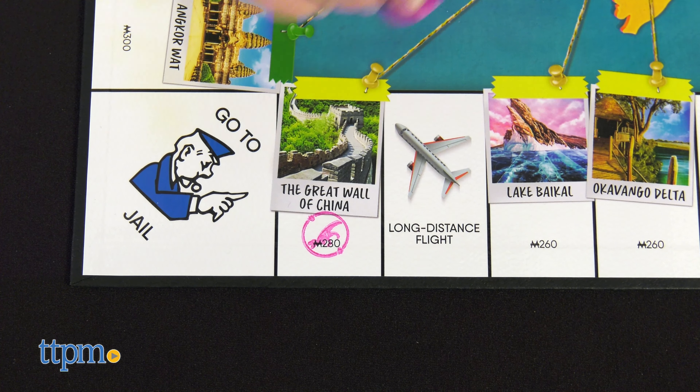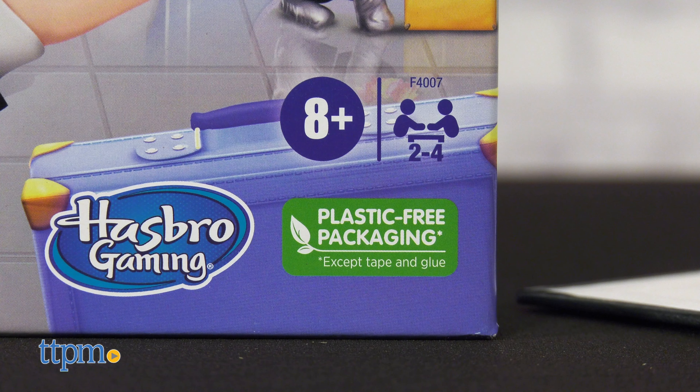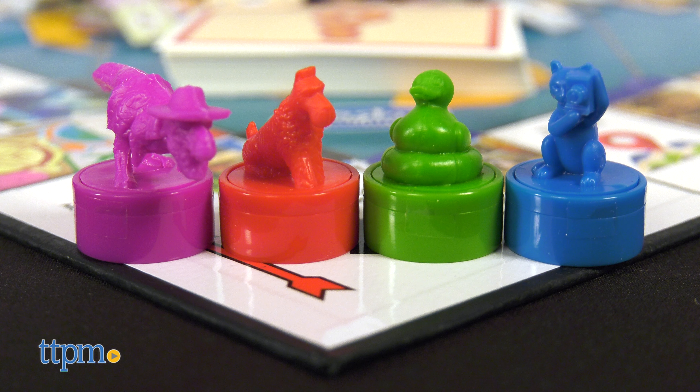To play the game, which comes in plastic-free packaging, you'll need two to four players ages 8 and up. Play as a Red Scotty Dog, a Purple T-Rex, a Blue Cat, or a Green Rubber Duck.